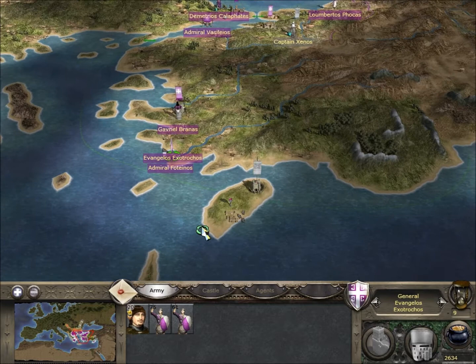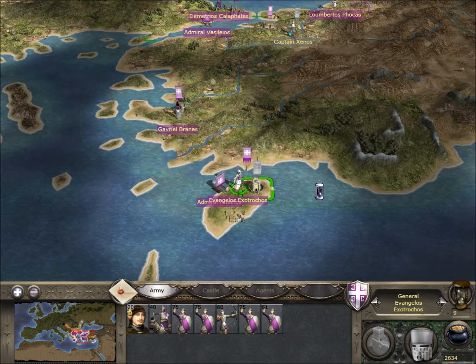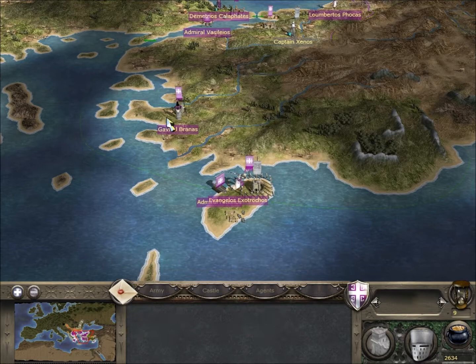This has got a tiny garrison - two town militia and one unit of archers. So we should be able to just come over here, build up some siege units, and take that without too much of an issue.